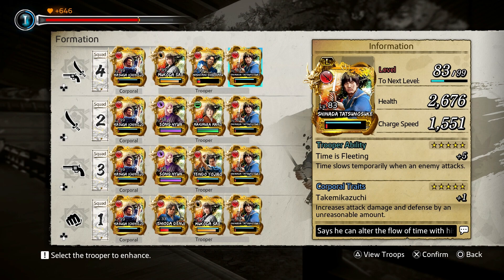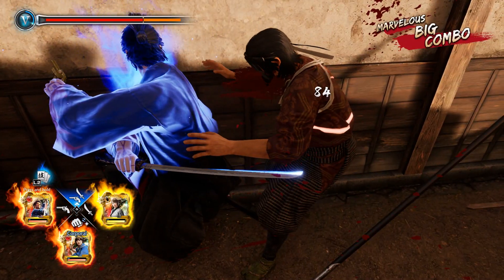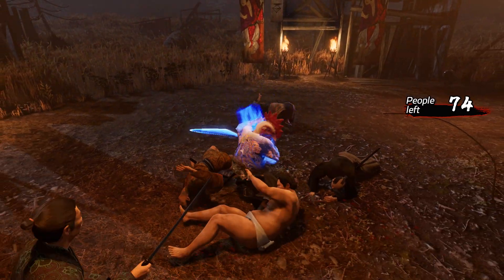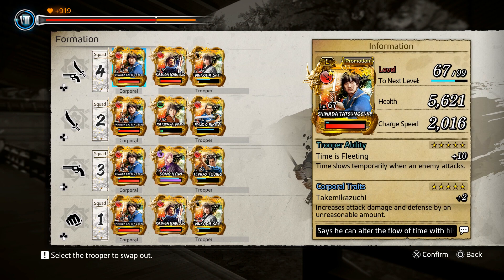Next, we'll talk about what goes into leveling up these troopers. You can assign different troopers or the same ones to all four fighting styles. You'll be able to level up the troopers by just winning fights — almost any fight, really: street fights, dungeon mission fights, story fights, and so on. The arena is once again an exception to this. You can also feed or fuse cards to level up your desired cards as well.